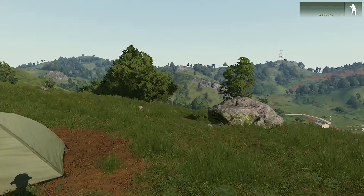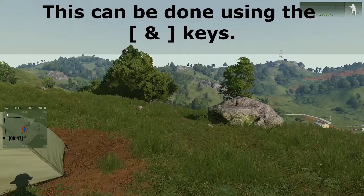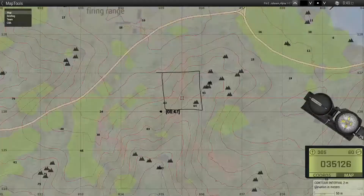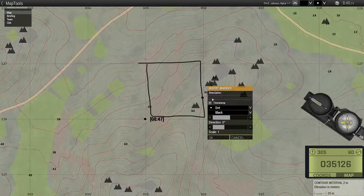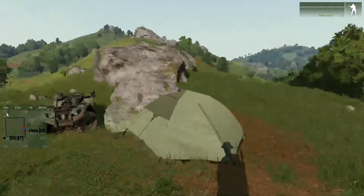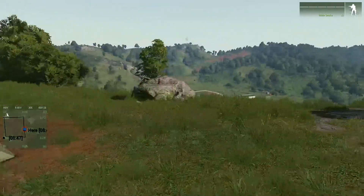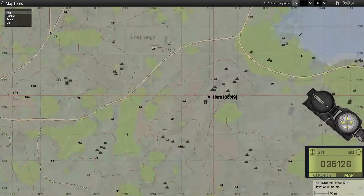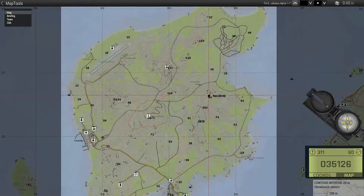If we load up our GPS on our sidebar you can see that we're just on the very edge around about there. There we go, that's marked our position. So now we have our position, we can try that again for another one.